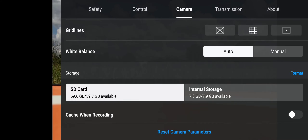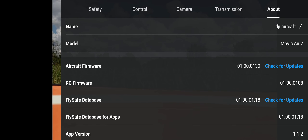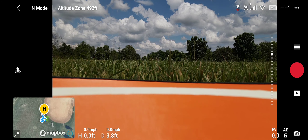Another tip: 'cache when recording' will automatically send video to your phone, but I always unselect it because you don't want your phone bogged down on RAM. HD definition, auto channel mode, dual band is always the best route. Everything else looks good, firmware is updated — let's go ahead and take her on up.